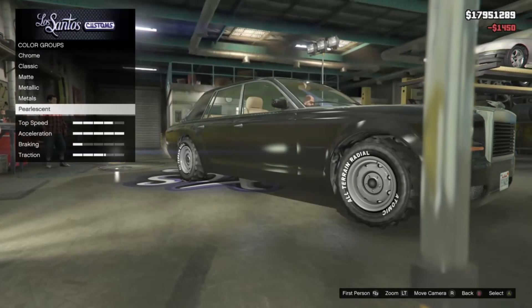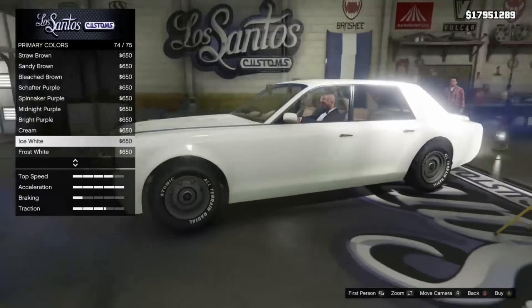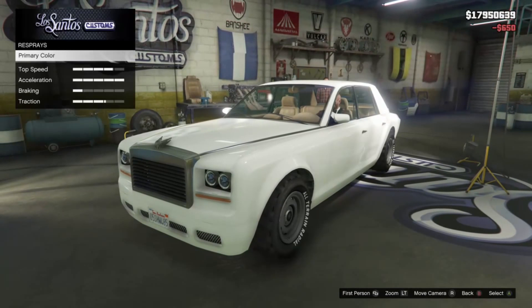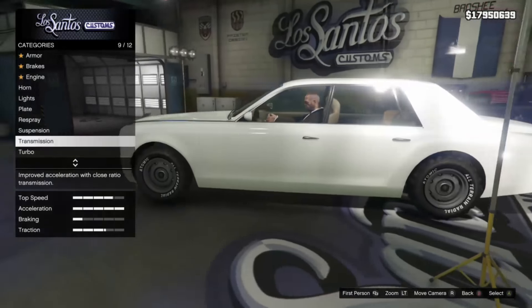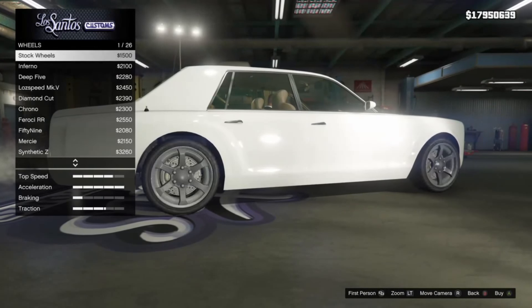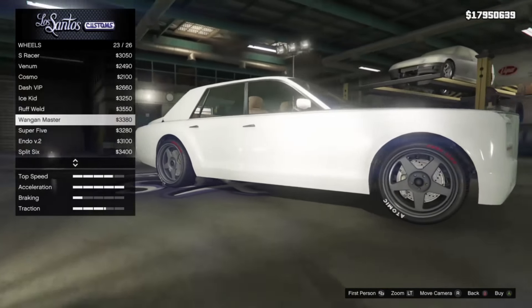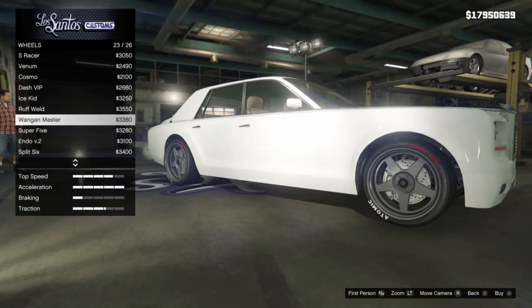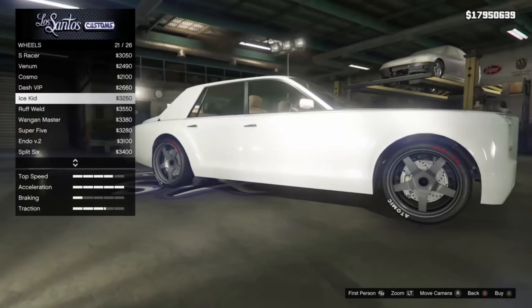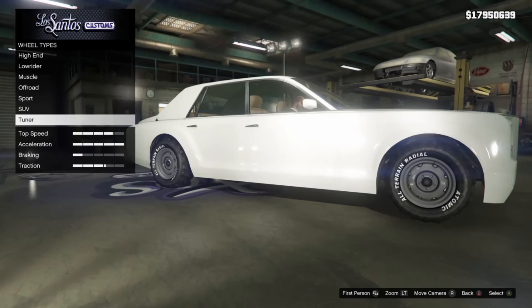Let's get an off-white color — not the bright white, this white. And let's get the rims done because those rims don't go with that car. We need some Rolls Royce type rims somewhere in the high-end section. All these are black though, that doesn't suit the car.